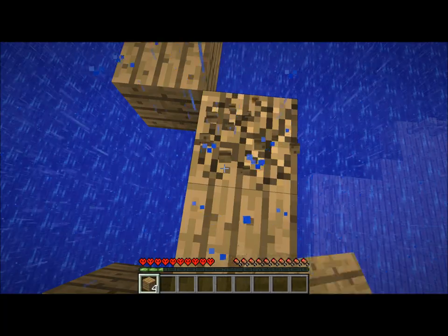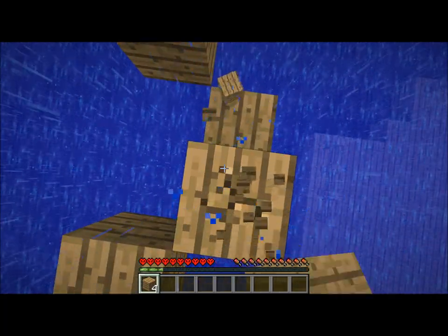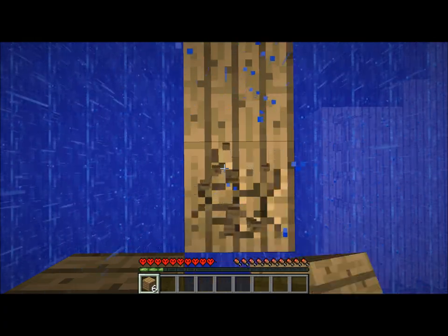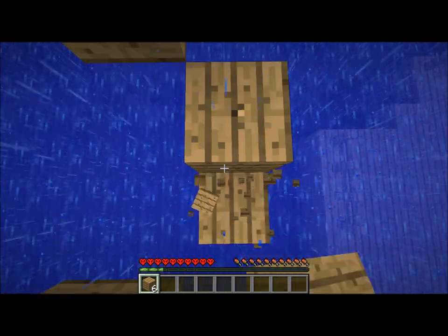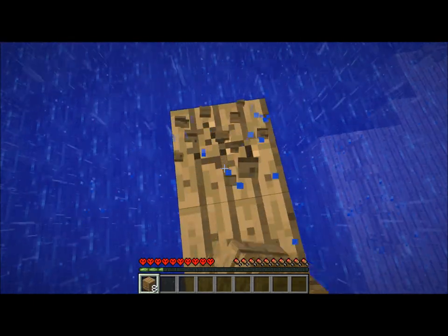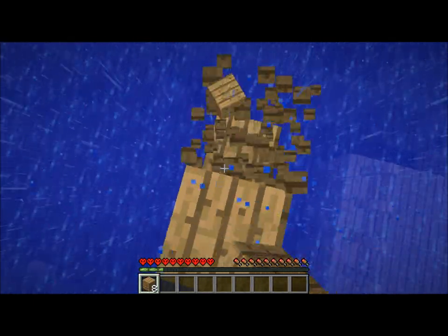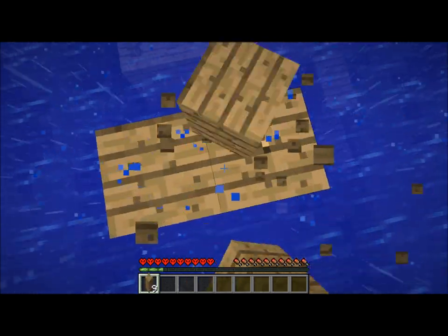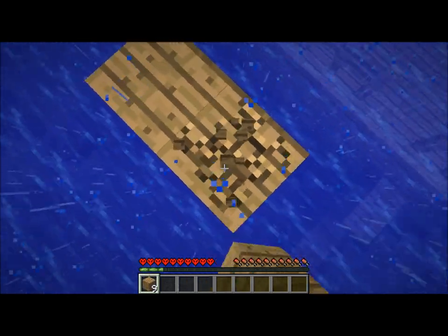I'm gonna take down this middle pillar here, down to the water level, because I'm going to need some wood — at the very least so I can make a workbench and make a pick. Because there's no pick in the chest down there, at least I don't think there are. There wasn't before.